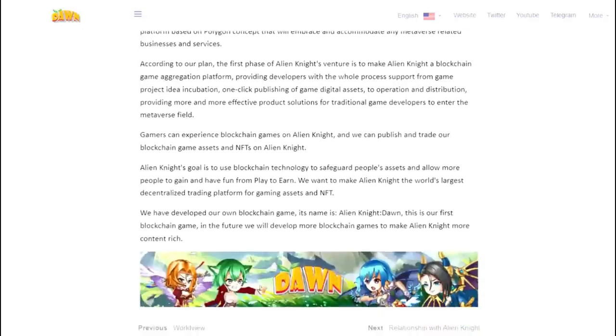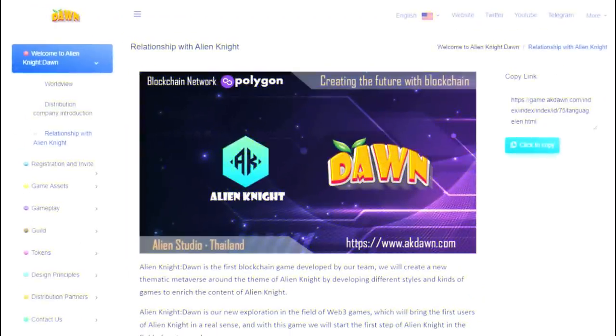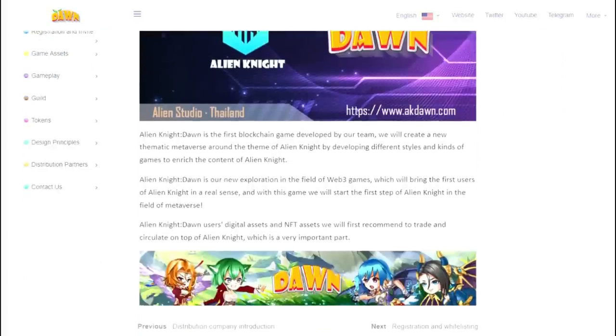In the future, Alien Knight Dawn's NFT assets will interact with products from the Alien Knight meta-universe, and each NFT will have value. The Dawn NFT smart contract is built on a Polygon blockchain network, and data such as in-game props and characters are written on top of the blockchain network using blockchain technology to ensure authenticity and open data. Dawn has its own closed economic loop, which avoids the economic bubble formed by in-game tokens to the greatest extent possible.